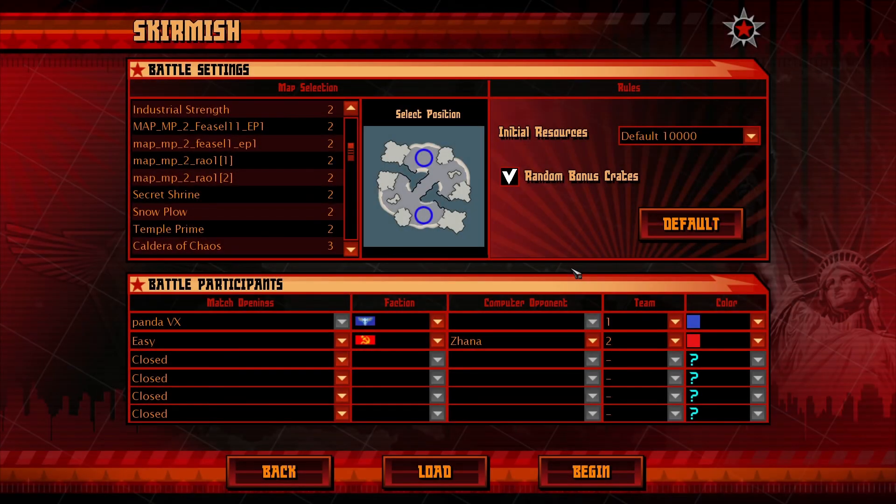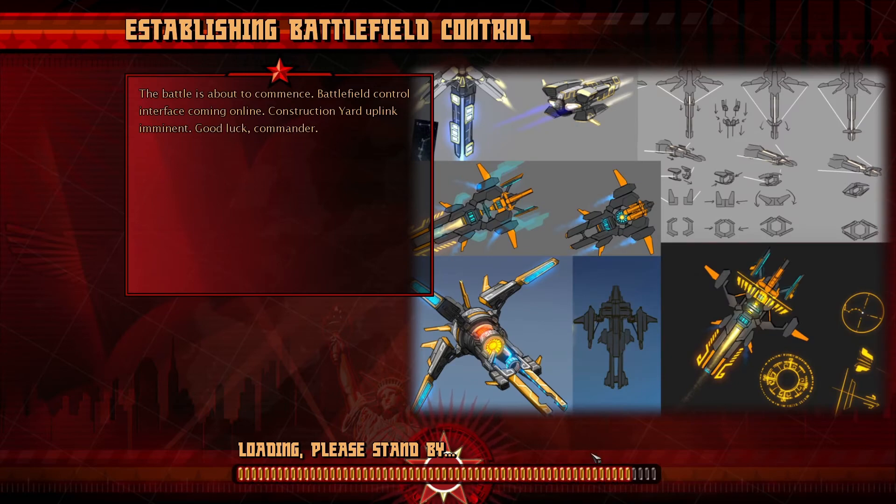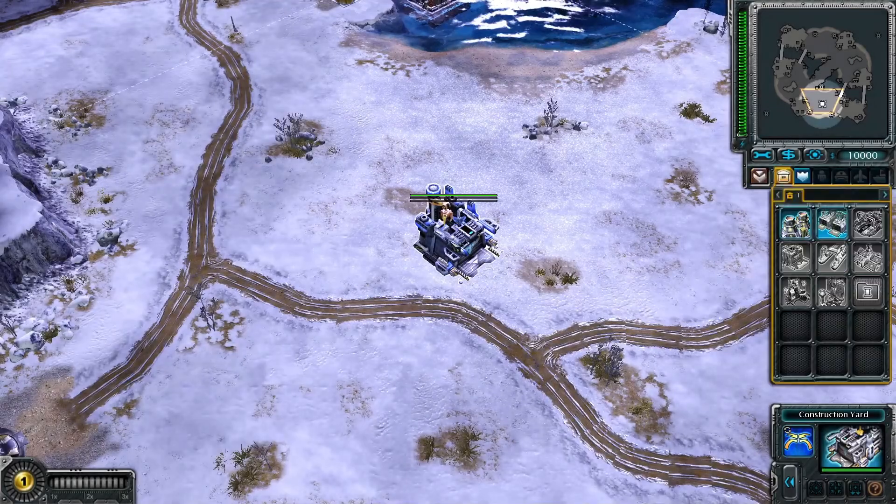How's it going everyone, my name is Panda. Today in this video we're gonna be playing Command and Conquer Red Alert 3 Corona mod. This is a mod that I've been waiting for for a long time. Today we're gonna be playing as the Allies, and the reason why the enemy is on easy is because the AI has been reworked and I haven't played Command and Conquer in a long while.